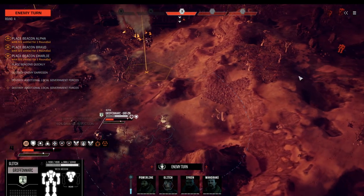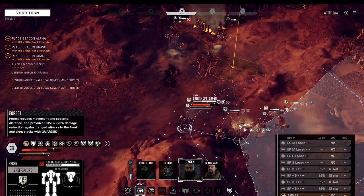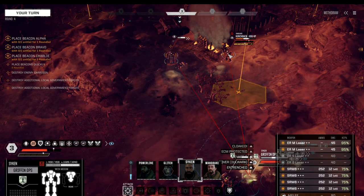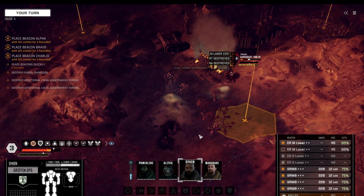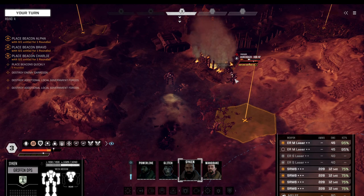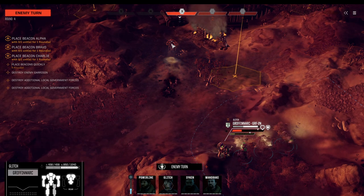Continuing our focus fire — the Quickdraw is a really bad target for now. That Hunchback has lost half of its arm and is almost knocked down; you can see the stability damage coming in. Moving up into the woods, and before we overheat let's make sure we focus on the missiles. The Hunchback is de facto down — pilot injured, explosion, completely on the ground. We'll check how many weapon systems have survived, and maybe instead of continuing to focus it we'll go for the Quickdraw next.